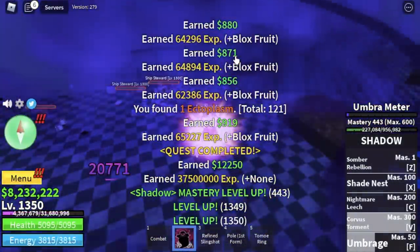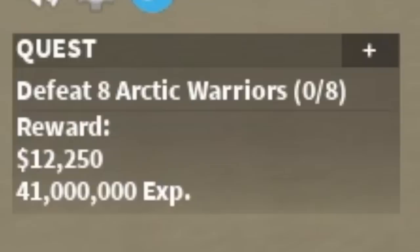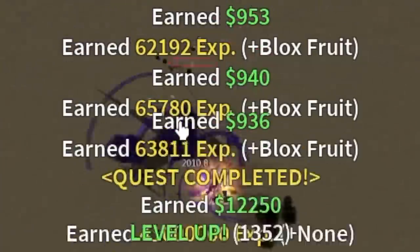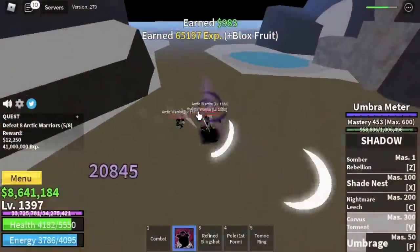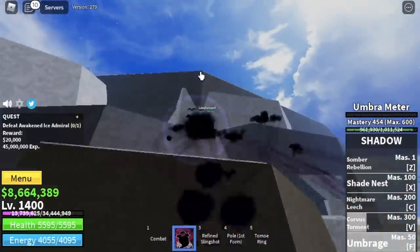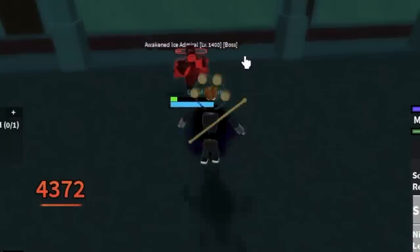After that, next island — the Ice Castle. We're going to level up 50 times with Arctic Warriors. I don't need to tell you the combo — just make sure to use your Observation Hockey and your Slingshot to lure them. Another 50 level ups here, and when we reach 1400, next up is the boss in this island — the Awakened Ice Admiral.